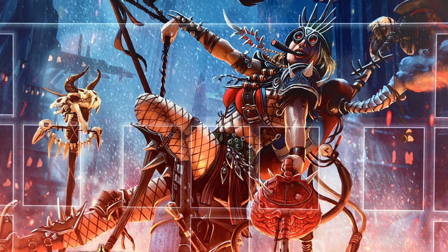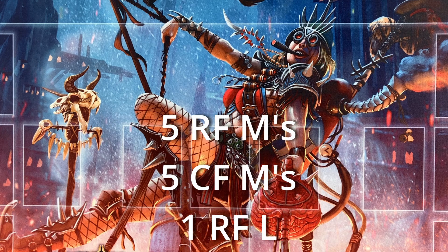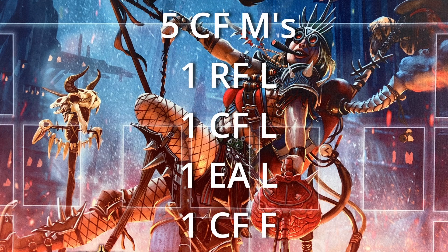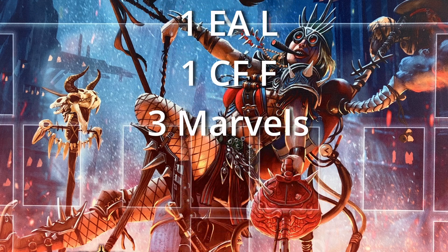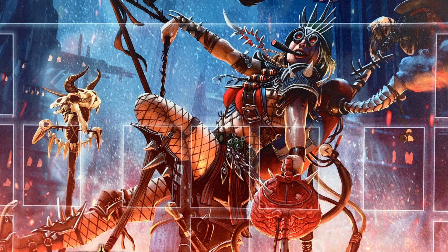I'm missing 17 cards for Master Set Madness. I need five Rainbow Foil Majestics, five Cold Foil Majestics, one Rainbow Foil Legendary, one Cold Foil Legendary, one Extended Art Legendary, one Cold Foil Fabled, and three Marvels. How long will it take to find the rest of these cards?